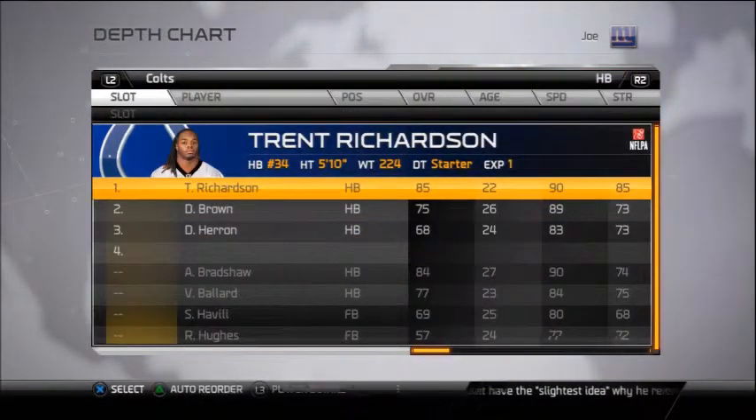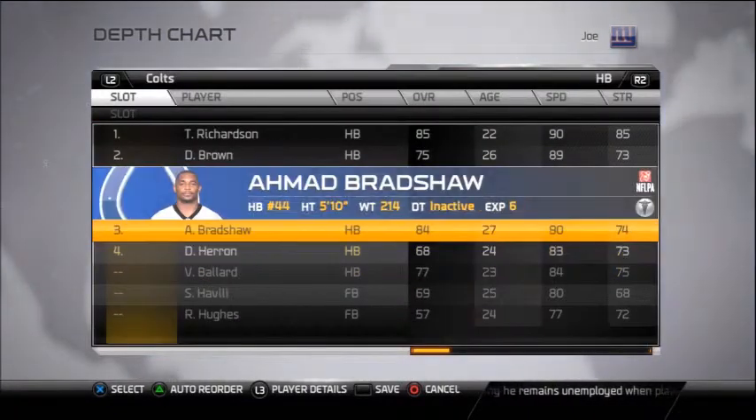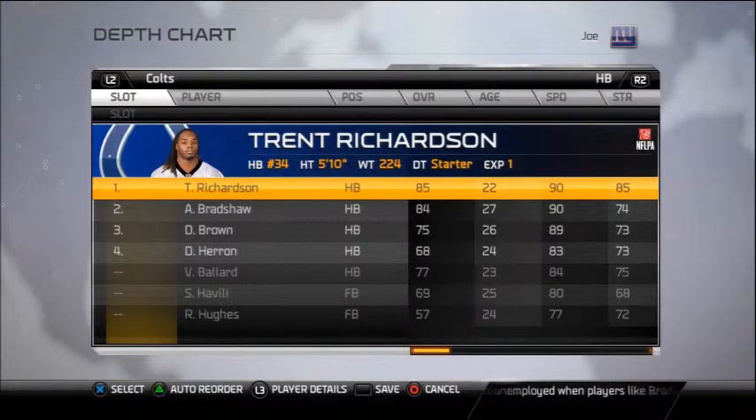At running back, we got Trent Richardson and Donald Brown, but we can put in Ahmad Bradshaw as backup. So now we're going to have a 1-2 punch with Richardson and Bradshaw. Richardson might not get a lot of yards in real life, but in the game the guy is a beast. He can actually break a lot of tackles and you're going to expect this guy to get over 80 yards per game online. So make sure you keep Richardson as starter.